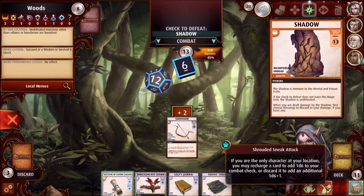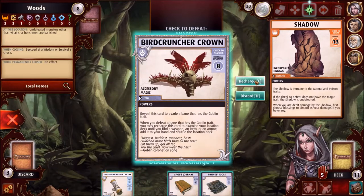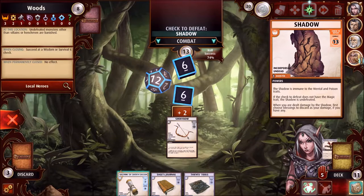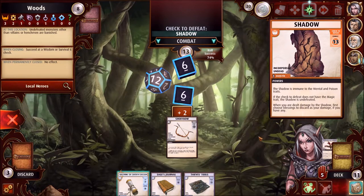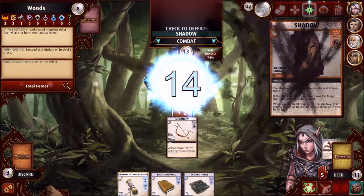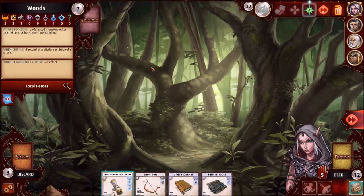I'm not going to be able to defeat this thing. Wait — undefeated monsters other than villains or henchmen are banished, so this should go away regardless. I'll do a backstab — recharge this, it's only a 74% chance. My average is about 13.5, so I feel good about this. And there you go — defeated! Because of this location he's considered defeated. Very good. Pass the turn.